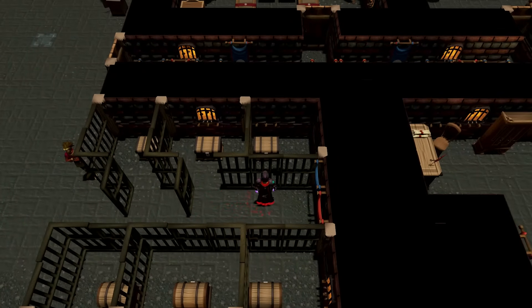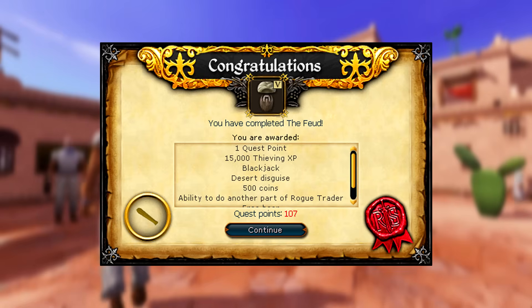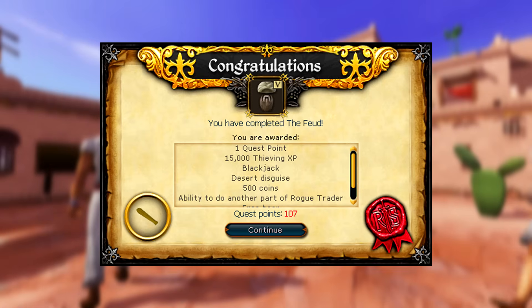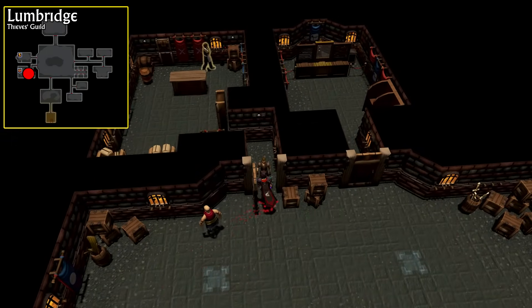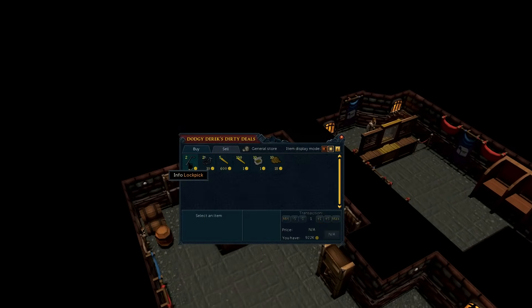The high experience rate will cause you to fly through your levels, although you're going to want to stop at level 30 thieving to complete a quest. At level 30 thieving, complete the Feud quest to go from level 30 to 37 thieving and unlock two saves for future training methods. For the next part of this guide I suggest you buy yourself a lockpick from the Grand Exchange. You can also get one from the Thieving Guild store, but that requires the Lost Her Marbles quest which requires level 41 thieving.